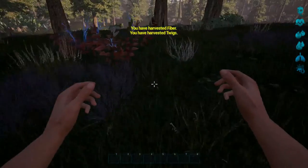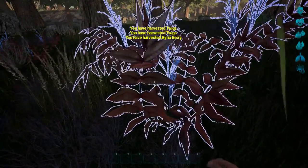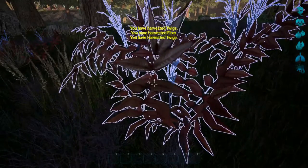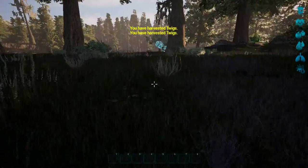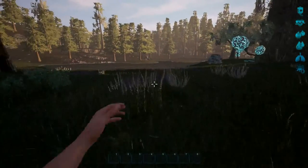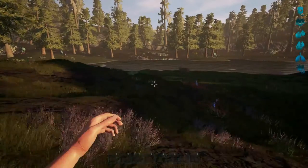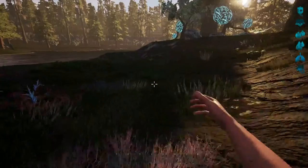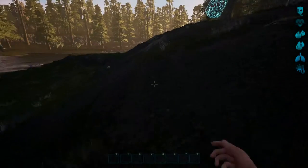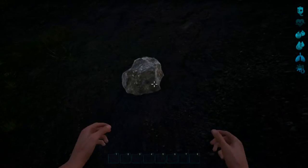There we go — some Bina Berries, which is food, which is good. I was wondering if the map was randomly generated, but I don't think it is. This might just be a spawn point for the single-player campaign, which means there's a lake down here we can use, and there should be some rocks around.